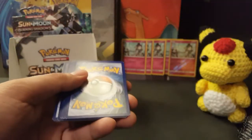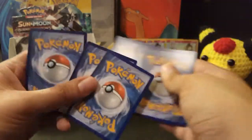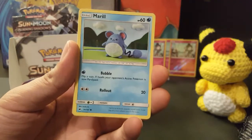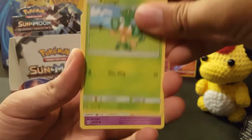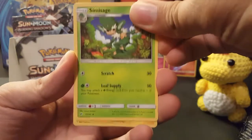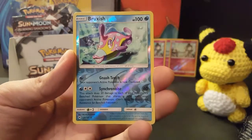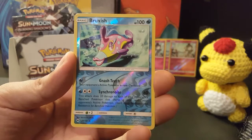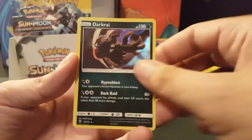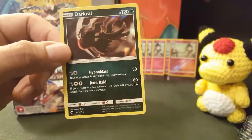Next pack — hopefully I can get another Reverse Holo Ralts because that would be pretty sweet. Charmander, Marill, Pansage, Espurr. I haven't seen the Kingdra Holo or Reverse Holo — I really like the artwork. Simisage, Electrike, Bouffalant, Reverse Holo is a Bruxish — a rare reverse holo — and the rare is a Darkrai Holo Rare. I like that. I'm going to put this in a sleeve because I do that with my holos and ultra rares, and my rare reverse holos too.